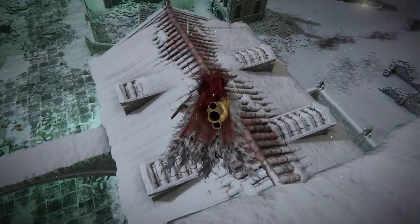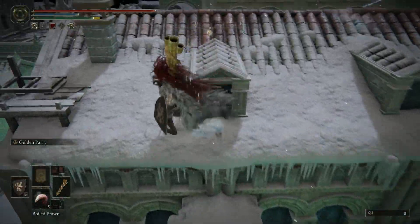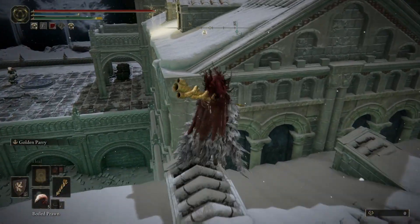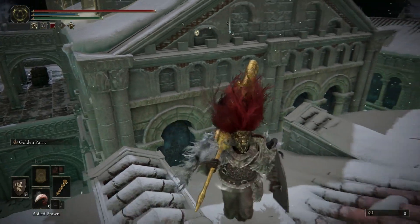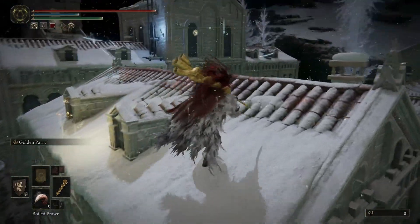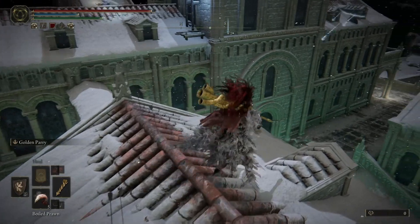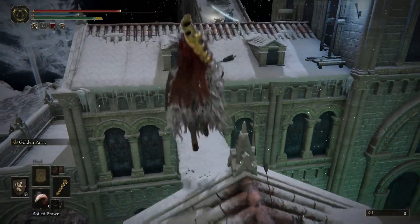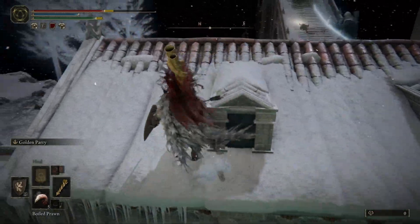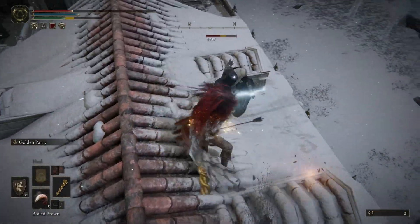Here I use a combination of shield and rolling — take a look. By the way, the bottom area is safe; you can hide there and recover if you like. Then be careful when the enemy charges at you — attack quickly, it's very easy to eliminate him.